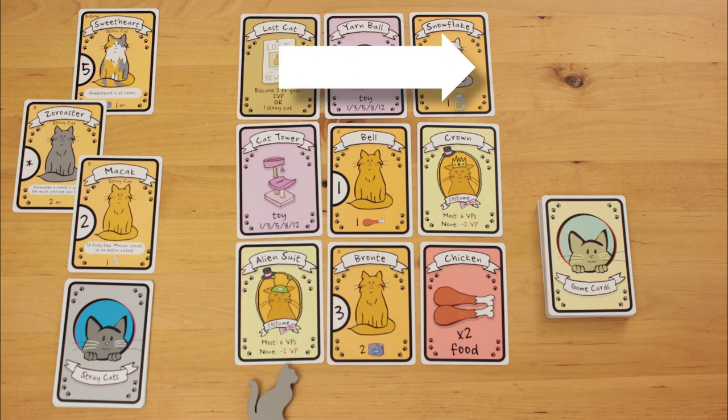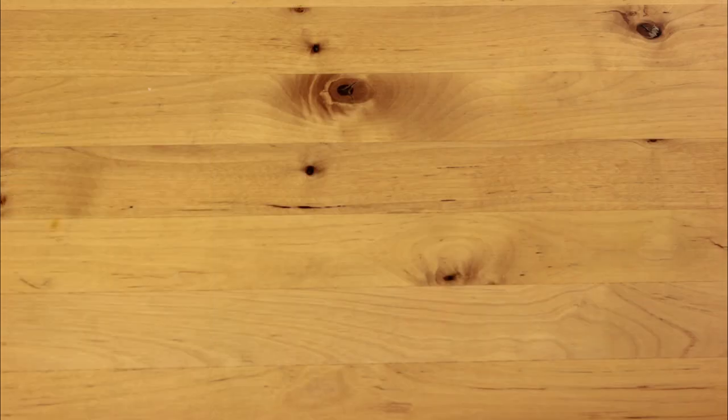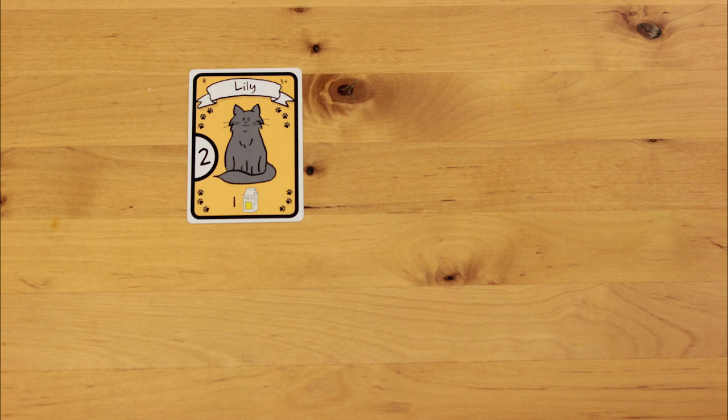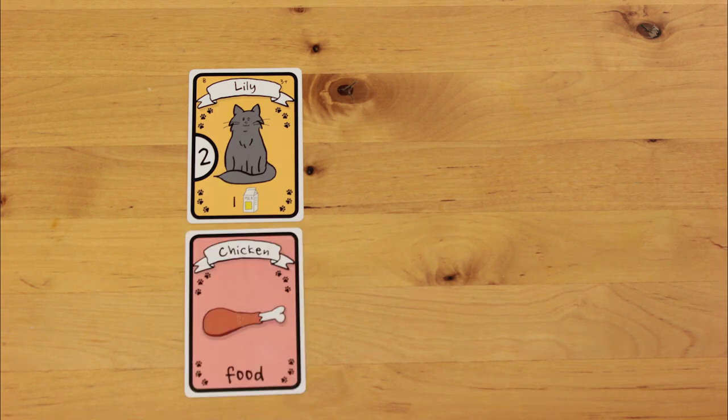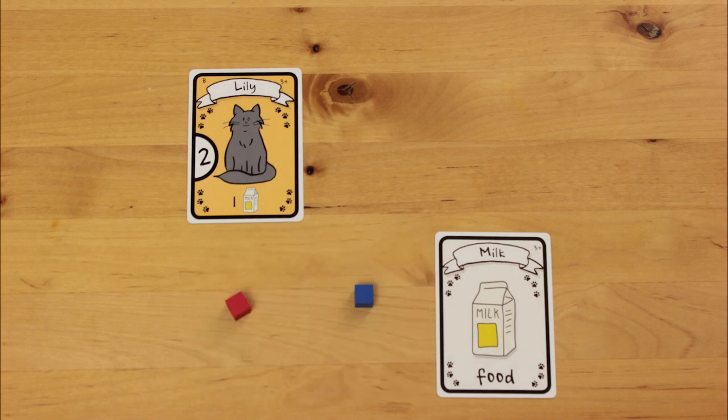Fill them in left to right, top to bottom, to avoid any accusations of shenanigans. Any cats you collect go out in front of you. Any food cards you take get discarded and converted to chicken, tuna, and milk tokens.